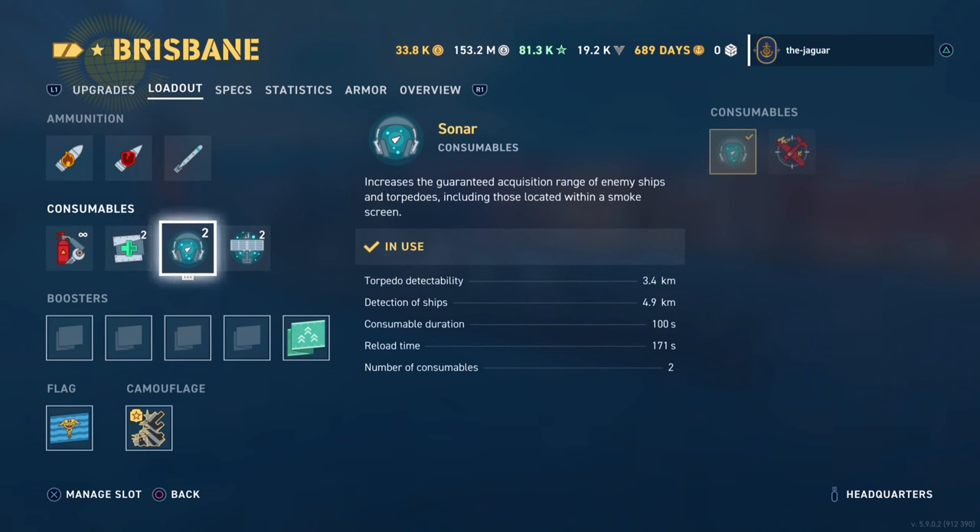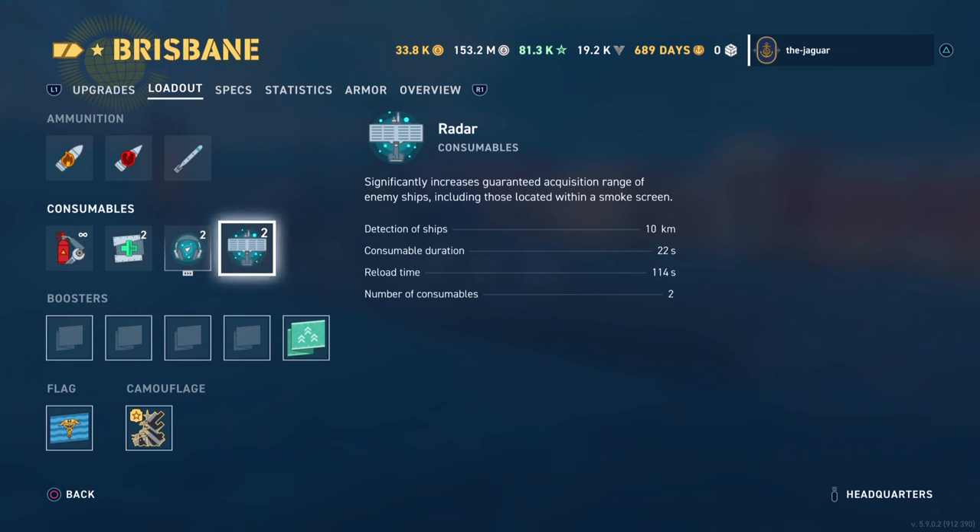We selected Sonar over AA Defensive Fire because the ship already has a great AA suite. The Sonar has a torpedo detectability range of 3.4 kilometers, ship detectability of 4.9 kilometers, duration of 100 seconds, reloads every 171 seconds, and there are two charges. The ship also has the Radar consumable with a detection range of 10 kilometers, runs for 22 seconds, reloads every 114 seconds, and there are two charges.